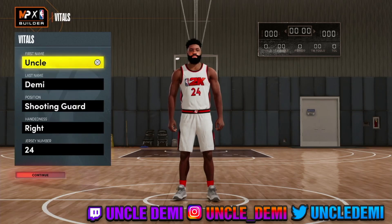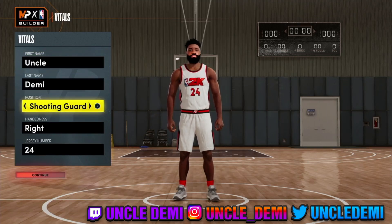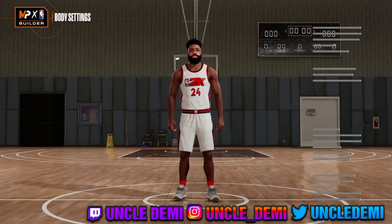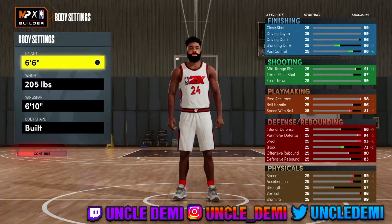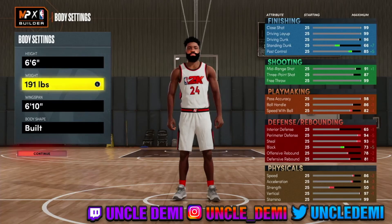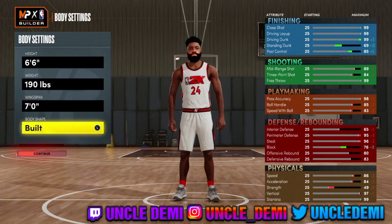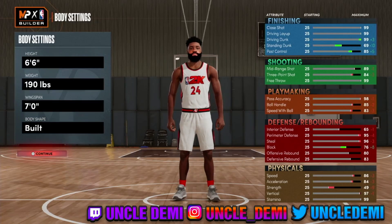Today we're gonna be talking about the two-way score machine. We are on PS5, next gen. I'm going shooting guard, right-handed, 6'6", 190 pounds — I was trying to make a Kobe Bryant, Michael Jordan build. I went 6'6", 190, wingspan to seven feet, and body type built.